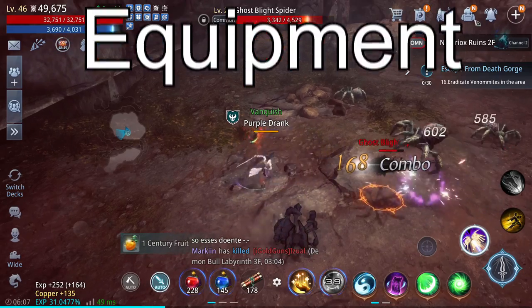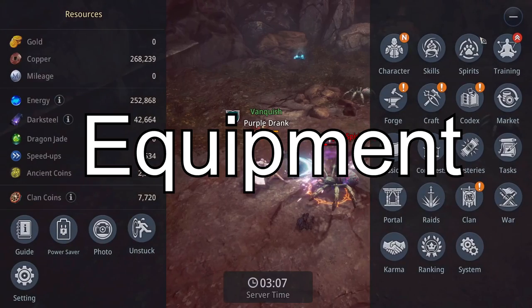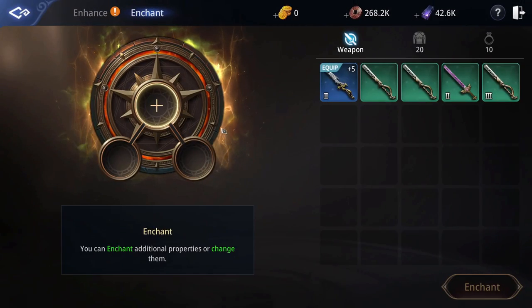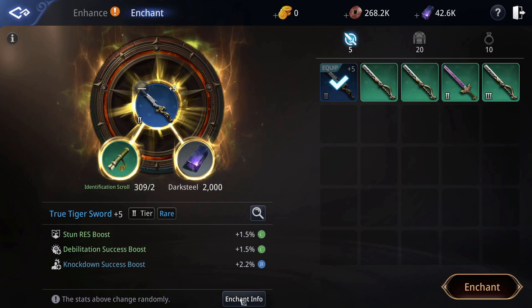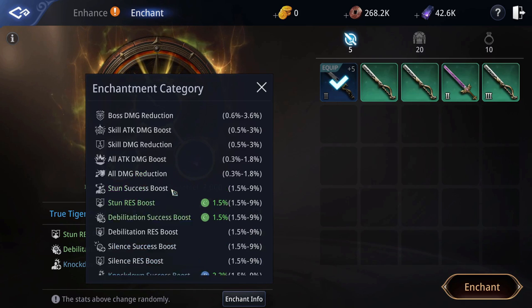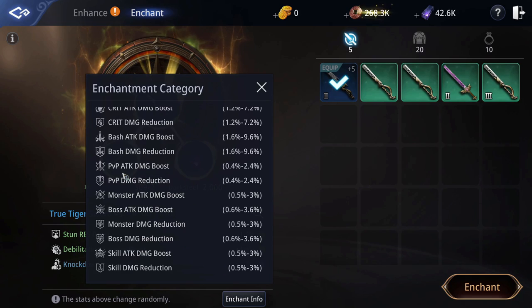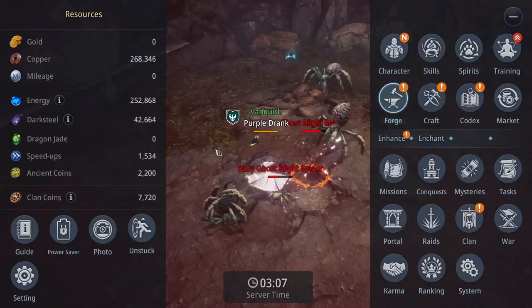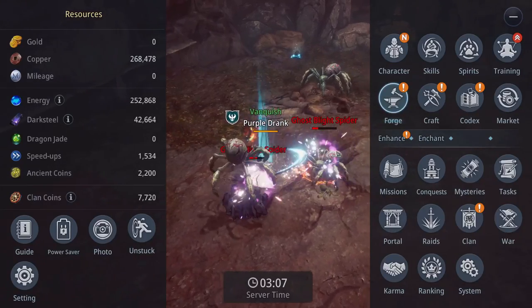Let's start with equipment. Roll enchantments on all gear until you get a PvP attack damage boost or reduction. Each bonus can be between 0.4 and 2.4%. Try to end up with at least 10 to 15% total, as this is where the majority of your PvP buff will come from. Secondary enchantments should be crit, bash, skill damage or reduction, debilitation-based, or all damage increases and reductions. Basically avoid anything monster or boss related.